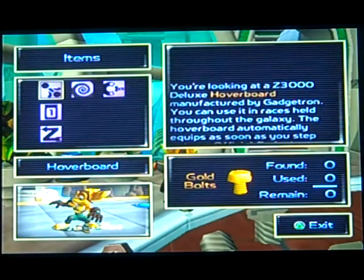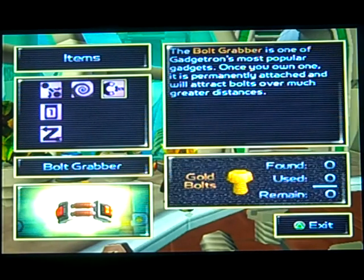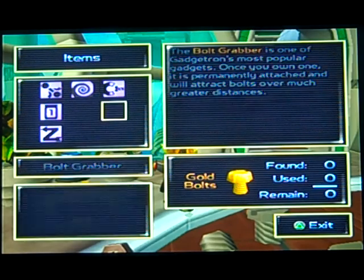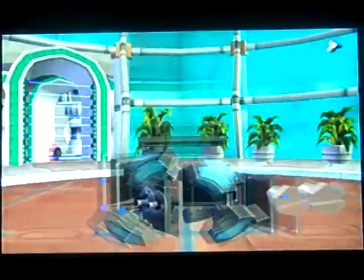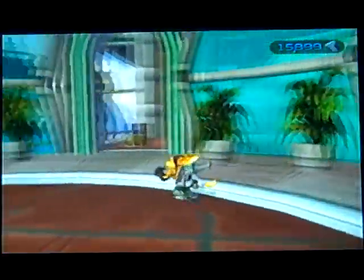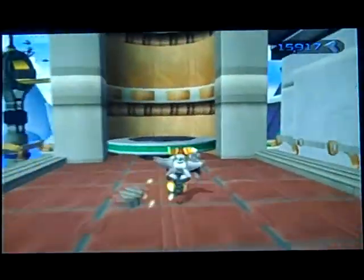Anyway, this is the item — it's just the hoverboard. We have the persuader, the bolt grabber — that's what it's called. It's one of the most popular gadgets once you own one. That apparently attacks bolts over greater distances. Let's do it. Grind this thing — get something here, it's not a gold bolt.